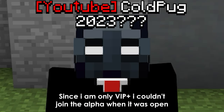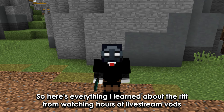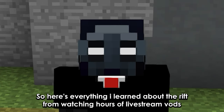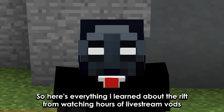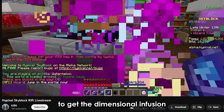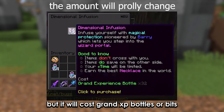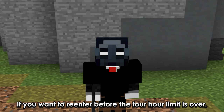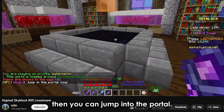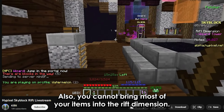Since I am only VIP+, I couldn't join the alpha when it was open, so here's everything I learned about the Rift from watching hours of livestream VODs. You need to talk to the wizard to get the dimensional infusion. Every 4 hours it is free, but it will cost grand experience bottles or bits if you want to re-enter before the 4-hour limit is over. Then you can jump into the portal. Also, you cannot bring most of your items into the Rift dimension.